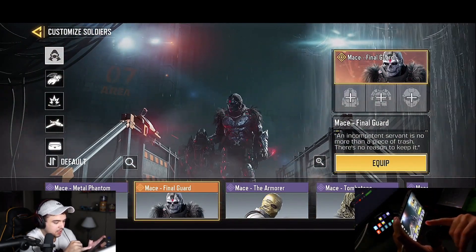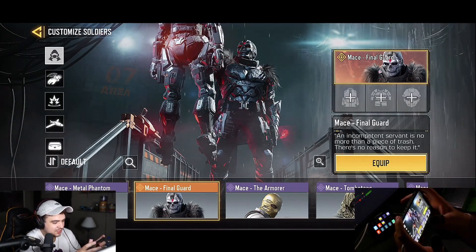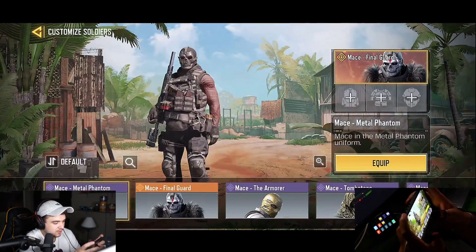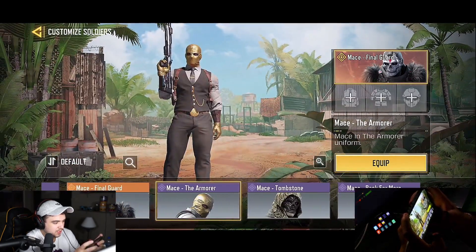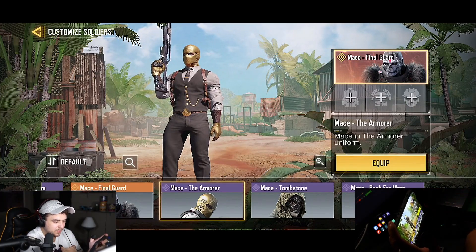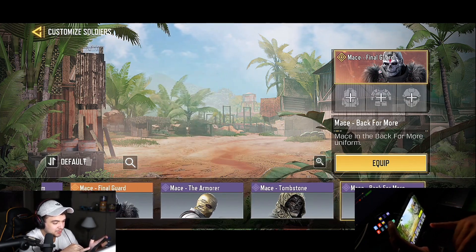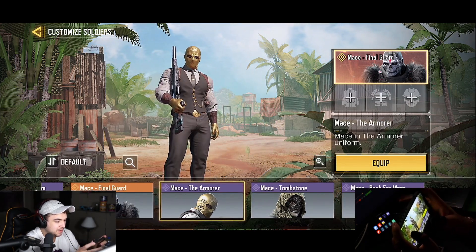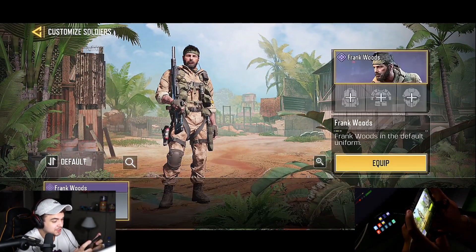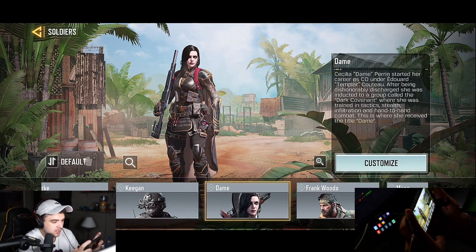Mace is the legendary character that was out for a while. I liked this guy for a while — there's three skins. I like this one the most: I love the gold hands because every time you play with the gun you have a gold gun and gold gloves — they look so good. I'd say this is an eight out of ten. If you're rocking that skin, shout out to you. Frank Woods is pretty rare as well.